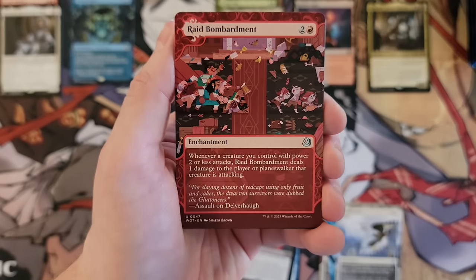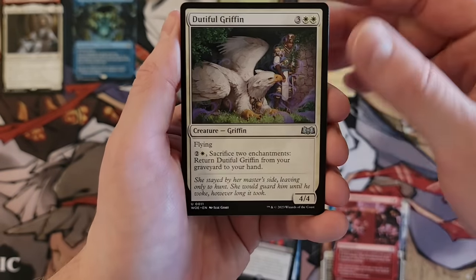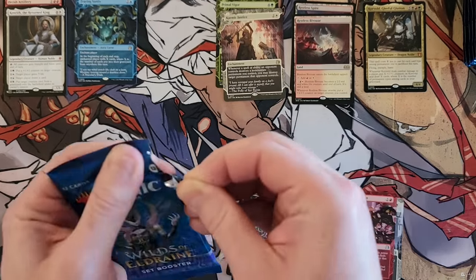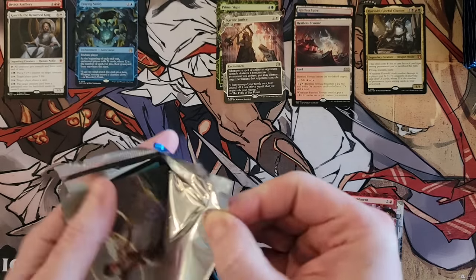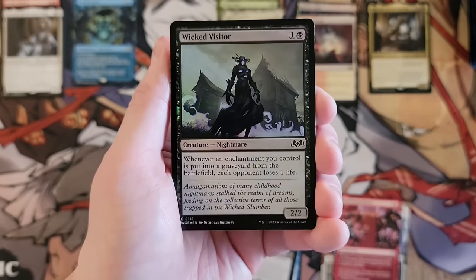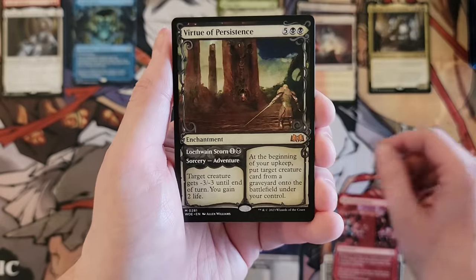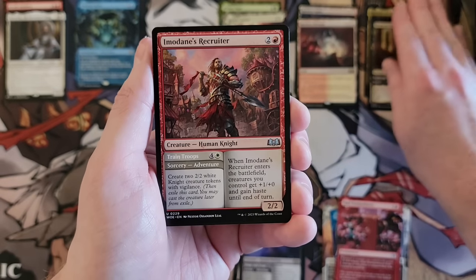Coven. Raid Bombardment. And the Bivouac. Seriously, if I open product for me and I don't pull an Ariette, I'm going to whine. Frost Fruition. Gumdrop Poisoner. And we got the Virtue of Persistence — that's a pretty good hit.